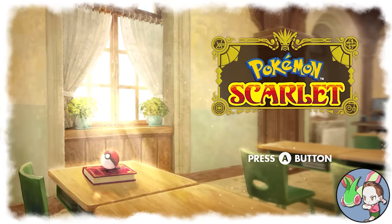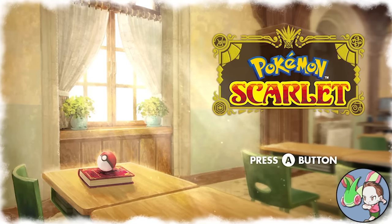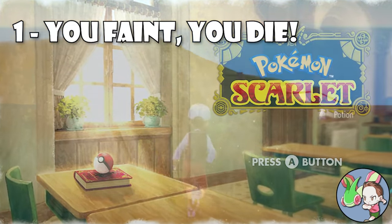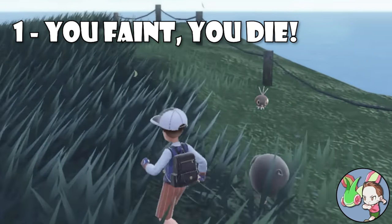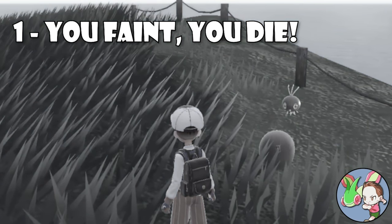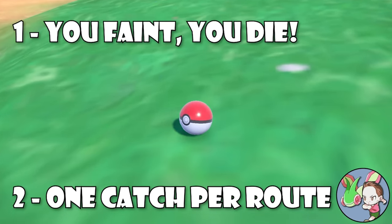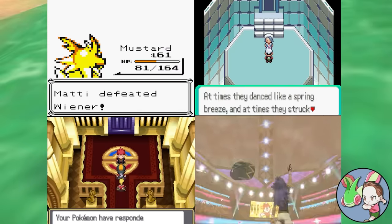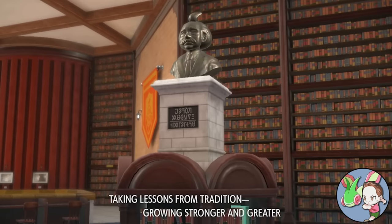Although there are dozens of different variations with their own complicated rule sets, at its most basic, a Nuzlocke playthrough of any Pokemon game only requires two simple rules. One, if a Pokemon faints in battle, it's dead — you can't use it anymore. A once bright and beautiful life has been snuffed out because of your gross negligence, and no amount of universal free healthcare can bring it back. And two, you can only catch the first Pokemon on each route or location in the game.